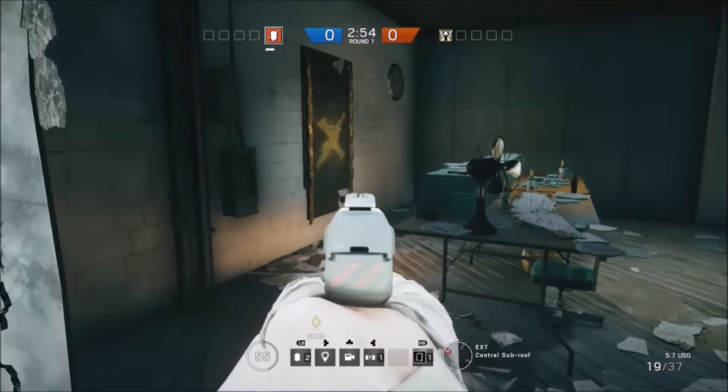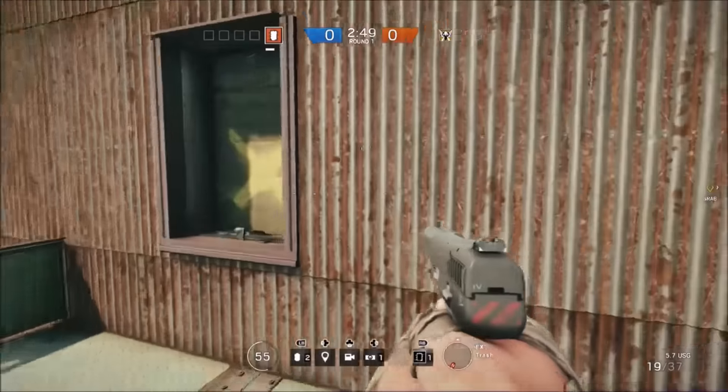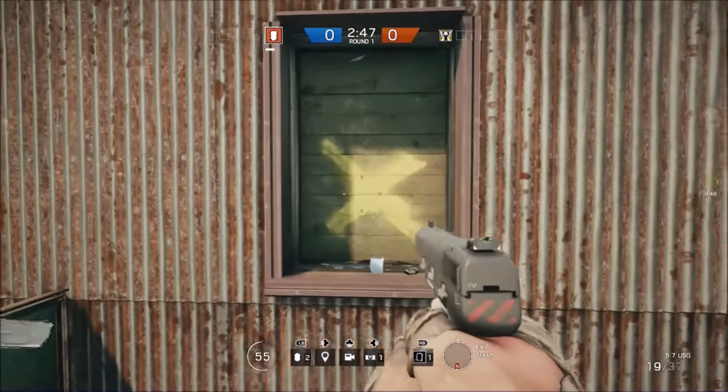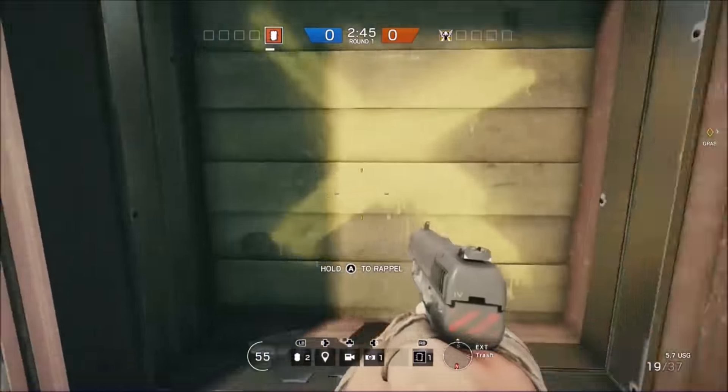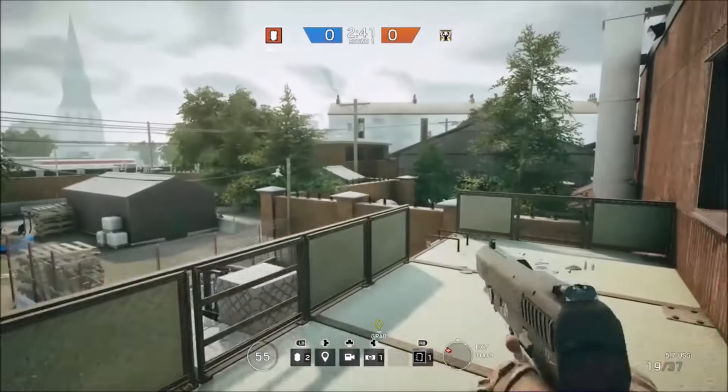You can vault through a barricade that they're going to see. First of all, you're going to freak them out because they'll wonder how you're doing that. And second of all, you can just get an ace right there because you can spawn camp a window, and when they all spawn in the same area, you can just go and kill them all.